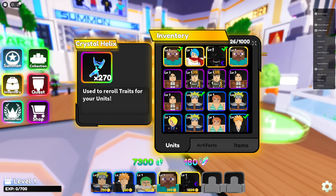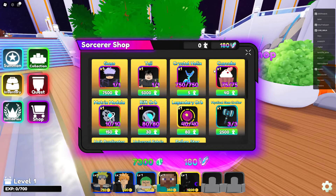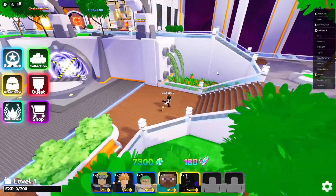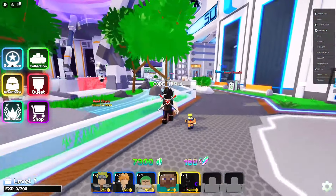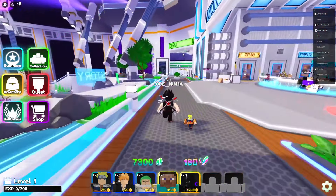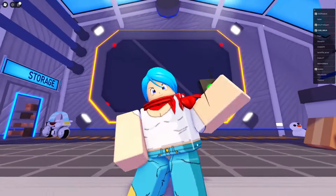Do we get any units for free? No, we didn't get any units for free. Let's check out the event shop — we got zero anks. Zero anks, okay, we need ank, ank, ank! How do you get anks in the event game mode? There is rifts, and there is — what is this? Story mode, laboratory. Where do you actually play the game?